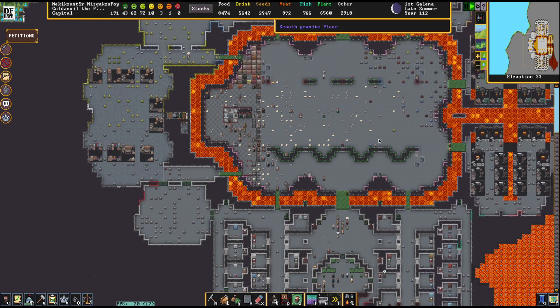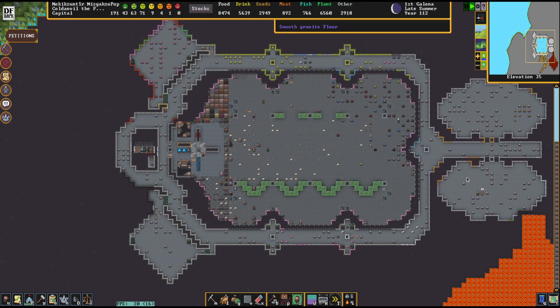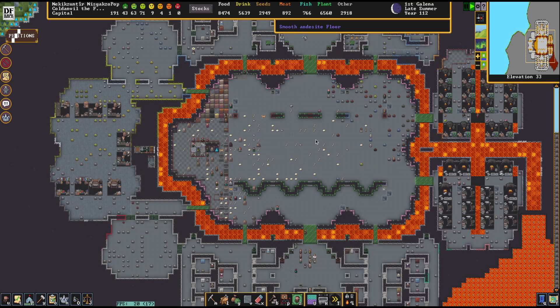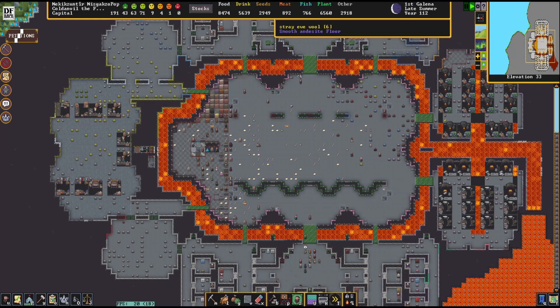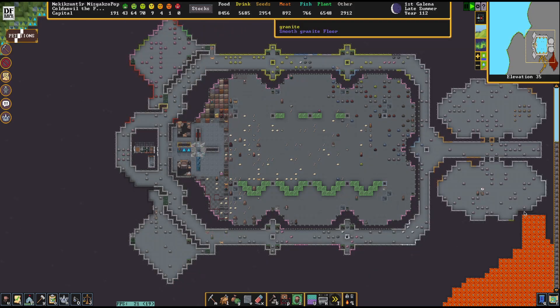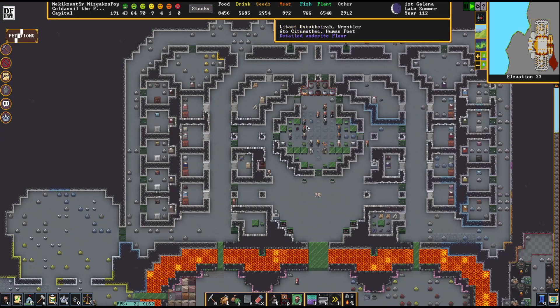I guess we're going to have to call this video 'Building a Tavern Part One,' because as it happens, this fort is a mess. If you decide to take on such an ambitious project as this, make sure you spend the time building all your add-ons to help your fort function as you go. Don't do what I did — dig out a big vast hole in the ground and then go back up and dig out the rest where your dwarves are supposed to live, because it's so much work for them to do all at once. They did manage to smooth this whole floor, and also this. Looks nice, right?